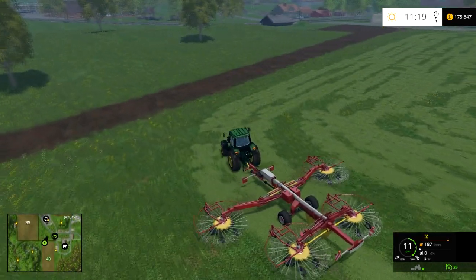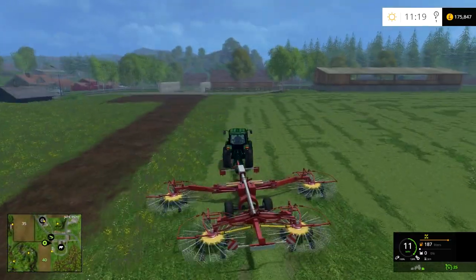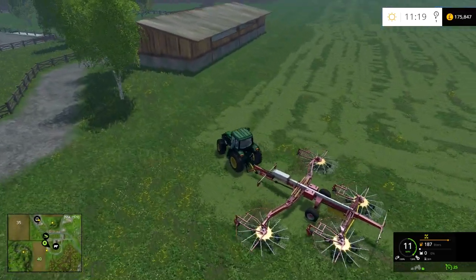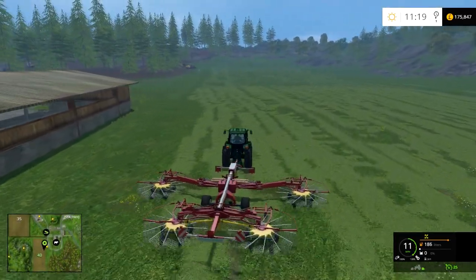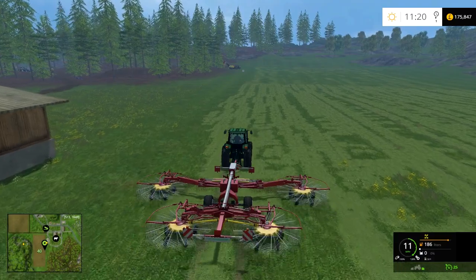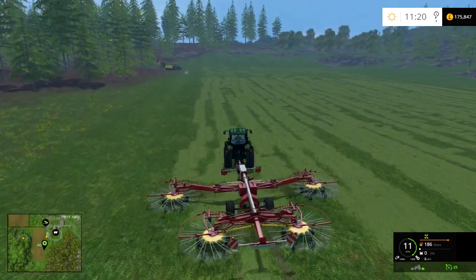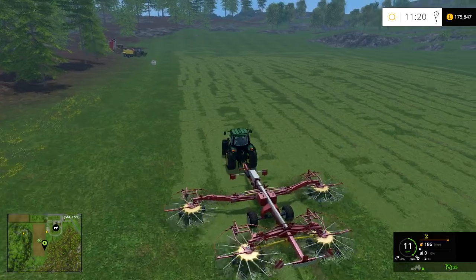So right now I'm just what we call windrowing, and that's putting it into these nice rows so the baler can come along and suck it all up and make it into a bale. If we were going to make hay, what we'd do after is ted it — it's basically just like a big massive rake. But the tedder flips it so the grass can be dried. In-game, as soon as you do that it's instantly dried. In real life it's a couple of days, depending on the weather.